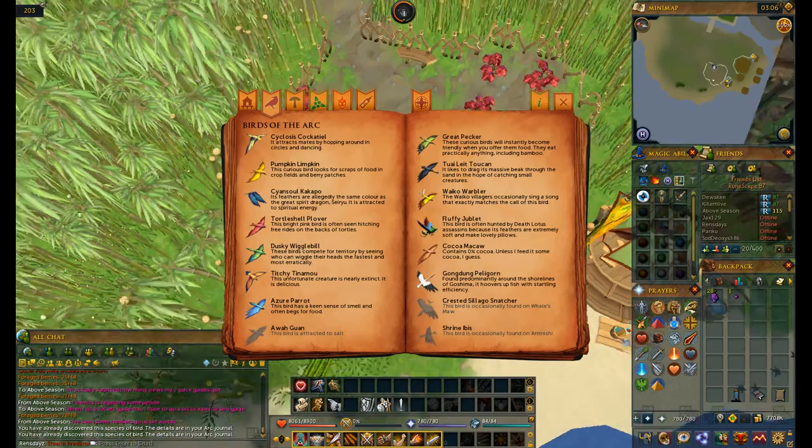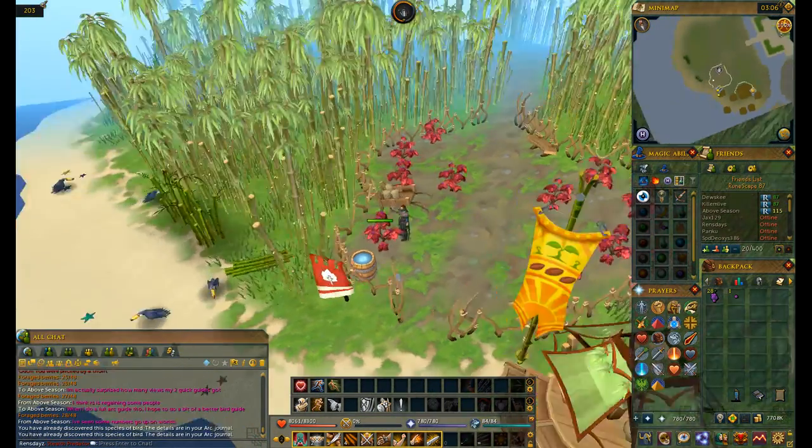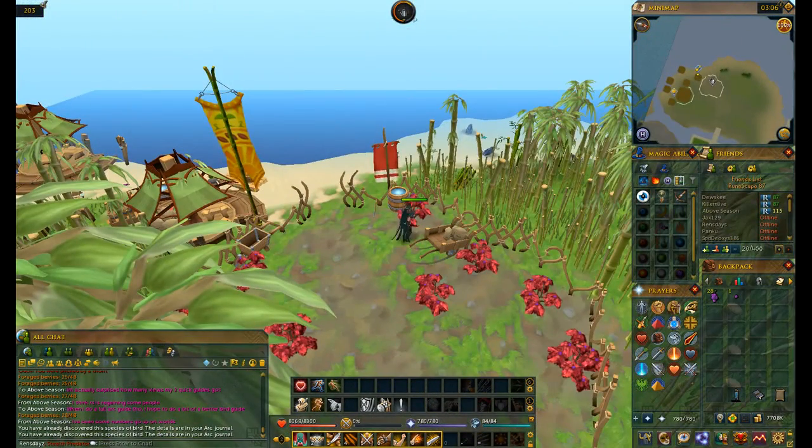Pumpkin Limpkin — he'll sometimes pop up when you're just picking berries. Now, those are the only two birds to find on this island, so I'll see you all on the next island.